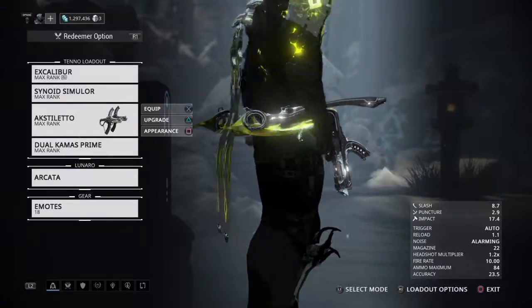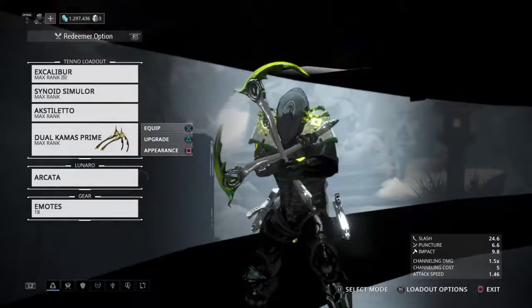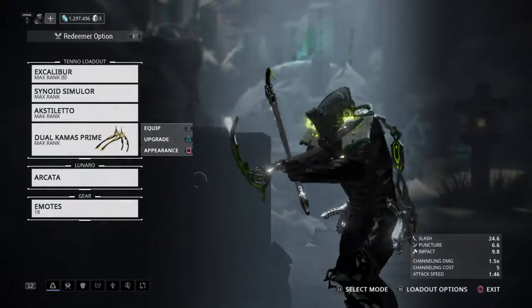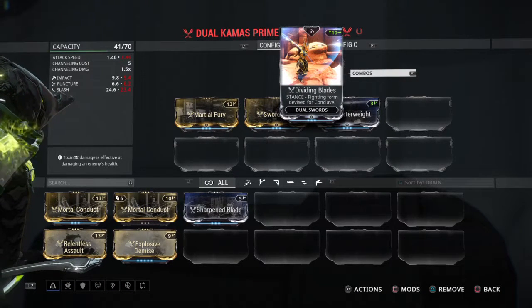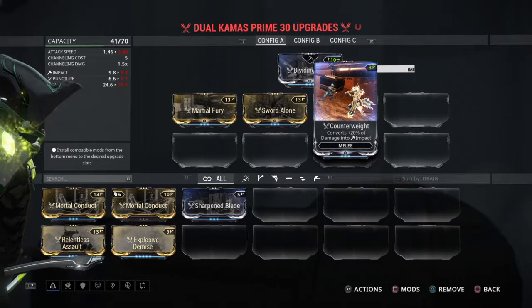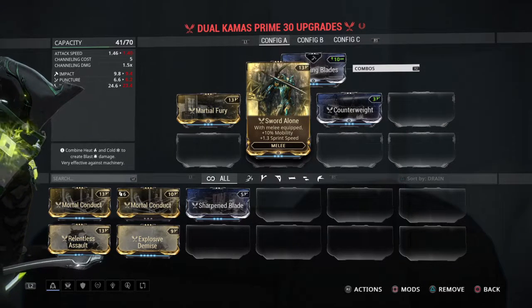You can see these glinting emerald-crusted, wonderful beauties right here hanging off my belt — the Dual Kamas Prime, quickly becoming, if not more than the Leoma, actually a very dependable weapon. I made a video on the Dex Dakra, which was pretty productive — ended up coming out victorious. But as far as the Dual Kamas Prime, looking at the stats with Dividing Blades, it actually works out a lot better than the Dex Dakra do. And again, I'm running the Counterweight mod to prop that impact, because I'm very reliant on the R2 combos in my builds and in my actual combat.